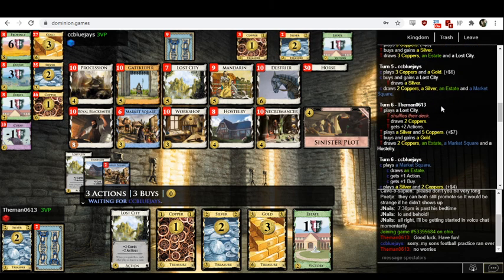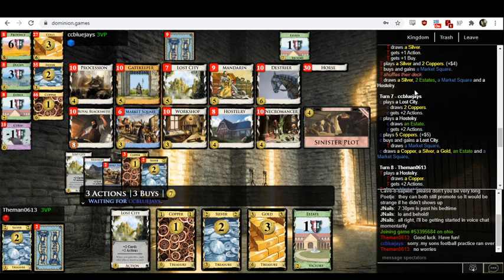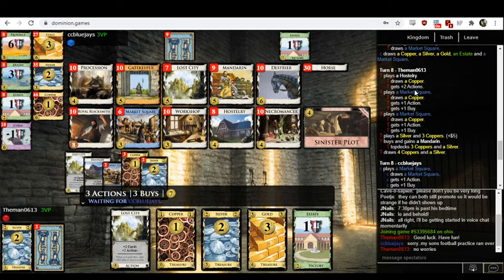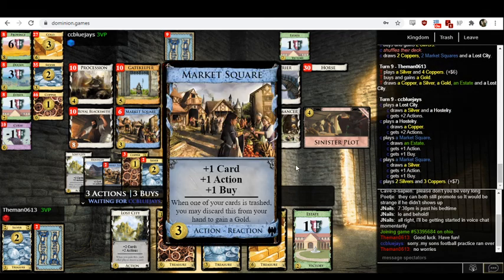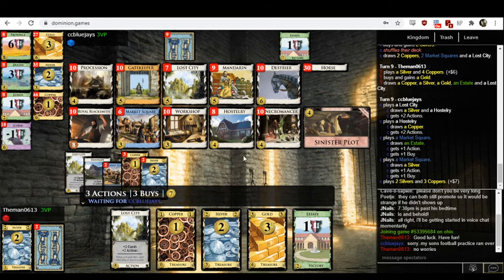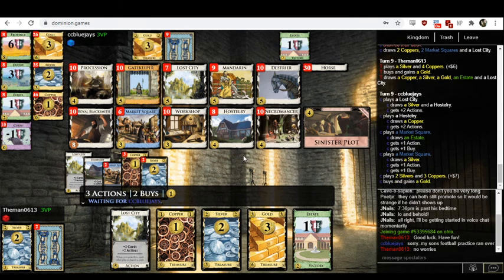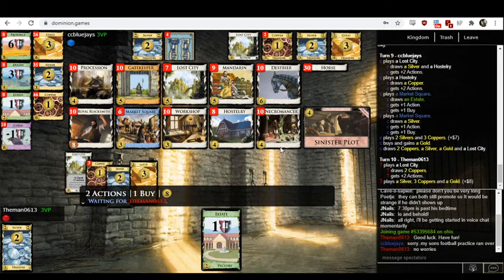Nonetheless, they haven't done that. They buy more Market Squares — I'm still very confused by this. There are two cards in this kingdom that can activate Market Square's effect: Necromancer and Procession. Both of those piles are still at ten. So the value of these Market Squares is eluding me. I'm not sure why they each have two of them.